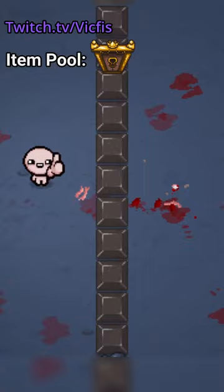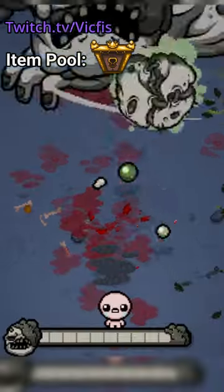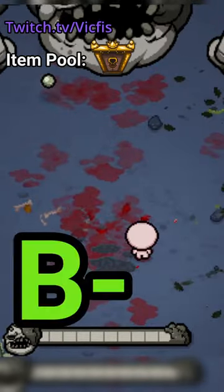Did you know Isaac is also invincible mid-jump animation? This means How to Jump becomes an unlimited source of iframes, allowing you to dodge almost any attack for absolutely free. Good utility and infinite iframes makes this a B- item for me.